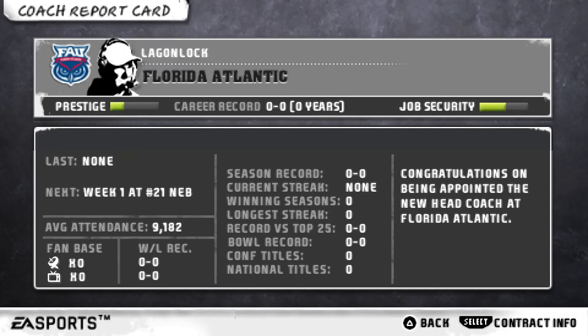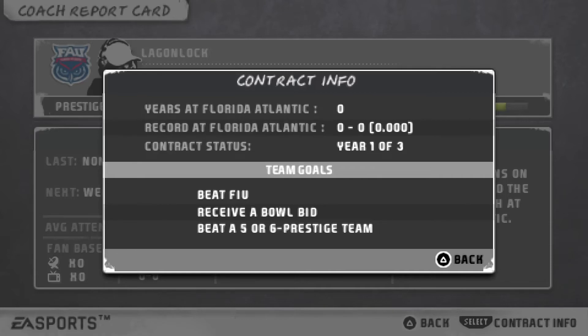Now we're going to take a look at the coach report card. I go over this every 7 weeks or so to give a quick update on how I'm doing. Our average attendance is 9,182 — not great, but we are a small school without the prestige of Alabama or Ohio State. We have a 3-year contract with FAU and I plan to extend if we do well. Our team goals this year: beat FIU, receive a bowl bid, and beat a 5 or 6 prestige team. Nebraska is the only such team on our schedule, so we can probably complete 2 out of 3 goals.